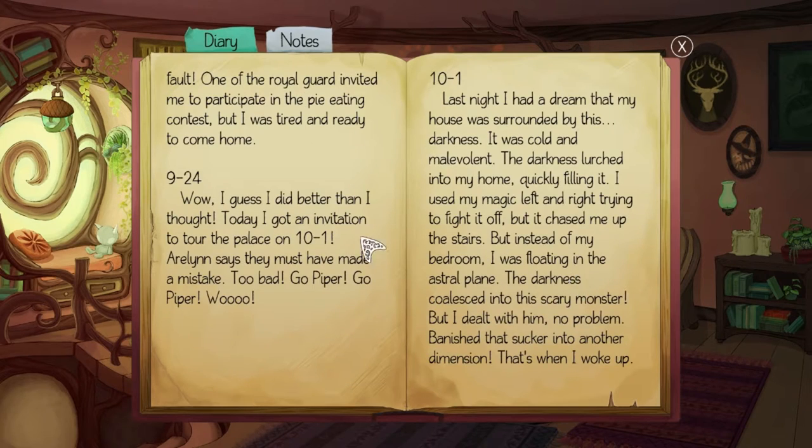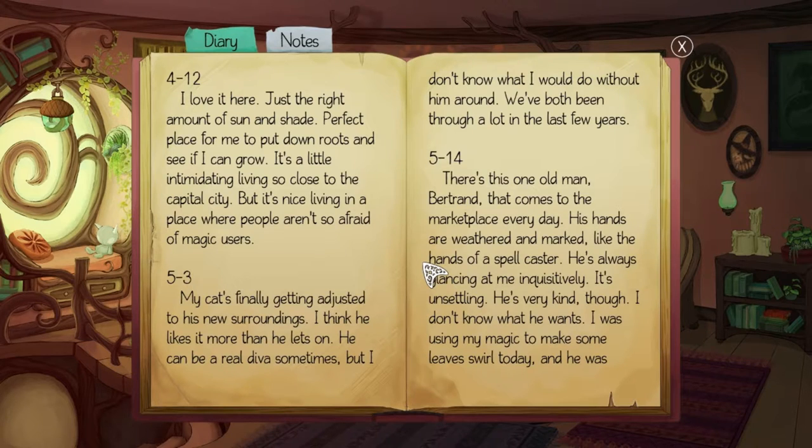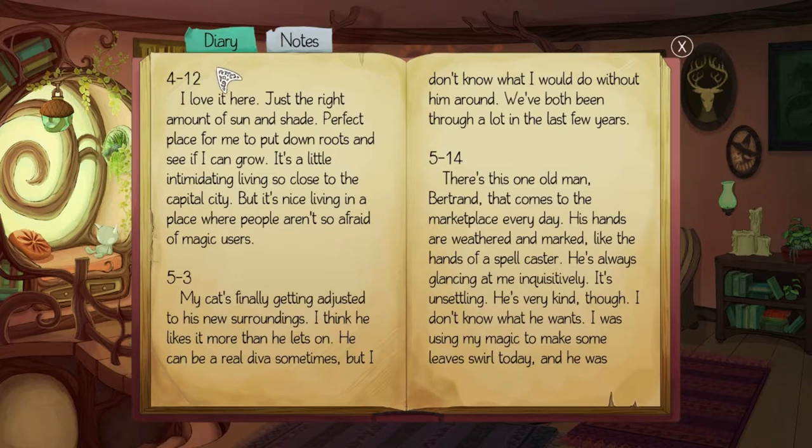Oh there's so much journal. I can't read in her voice so I'll just be me — they probably wrote these entries and they're worth reading. 'I love it here, just the right amount of sun and shade — perfect place to put down roots. It's a little intimidating living so close to capital city, but nice living in a place where people aren't so afraid of magic users.' My cat is finally getting used to his new surroundings — Chekhov's cat! He can be a real diva sometimes.